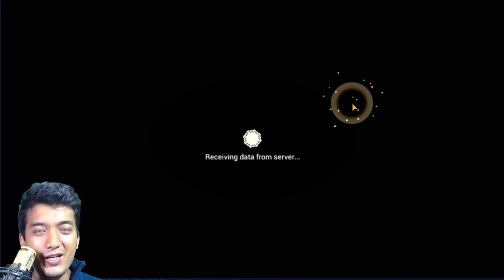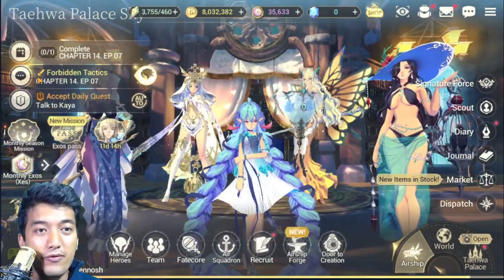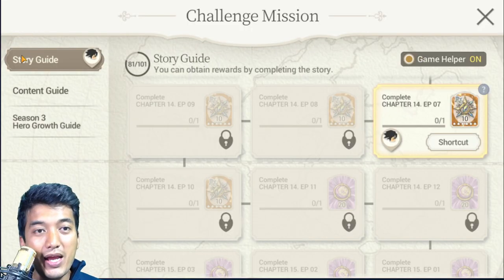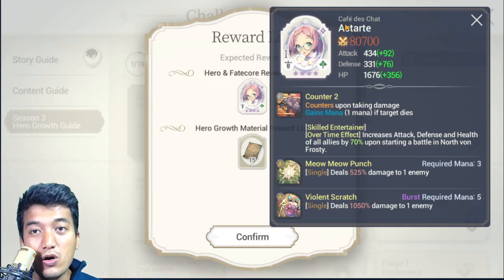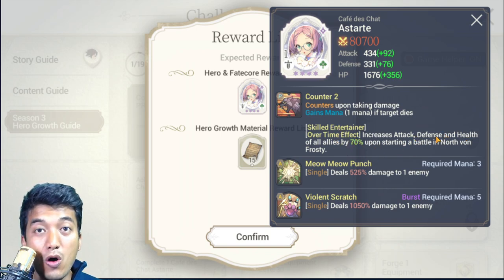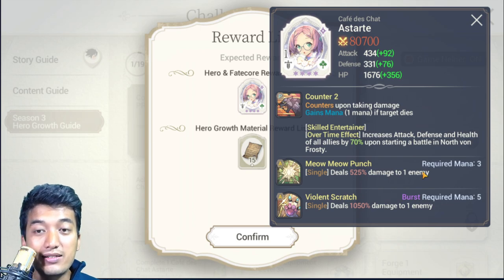Pretty easy, isn't it? You're getting the Silver Fate Core Hero Unit right off the bat. Café Deschadestade provides a really good buff for all allies in the Northbound Frosty area only, not all areas. She provides a 70% boost in Attack, Defense, and Health stat for all allies when battling in the Northbound Frosty area. This is definitely going to be a really great help when trying to clear Chapter 10 as soon as possible. She's also a great single target nuker.